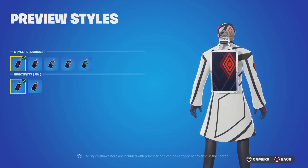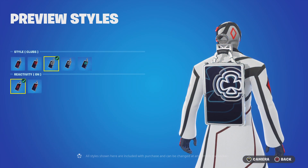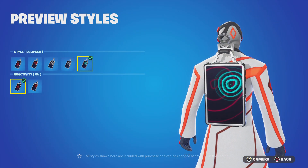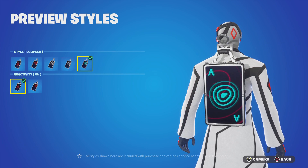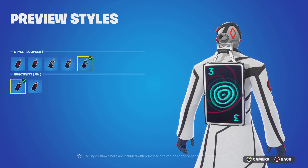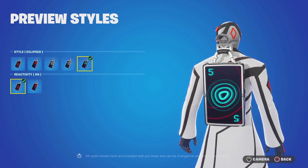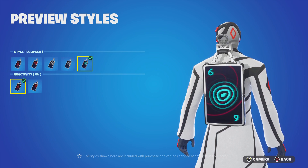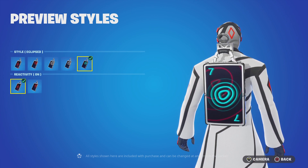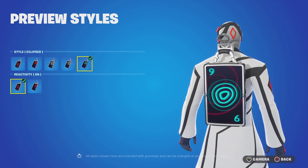We've got various styles: the Diamonds, the Hearts, the Clubs, the Spades, and the Eclipse. Now this card will actually cycle through the different suits, going ace, two, three, four, five, six, seven, eight, nine — as you guys can see in the background. We're on number five, number six, number seven, number eight, number nine.